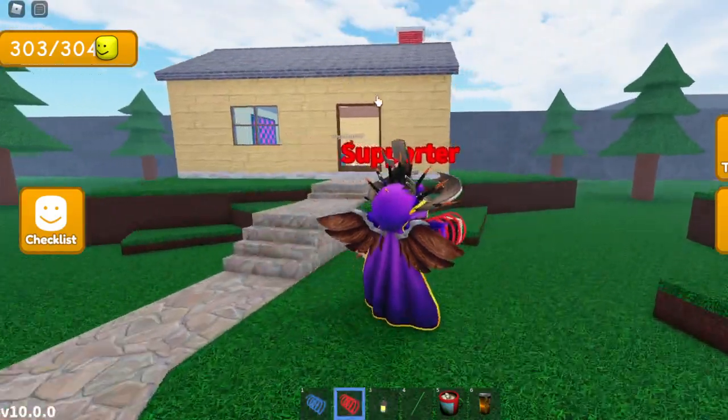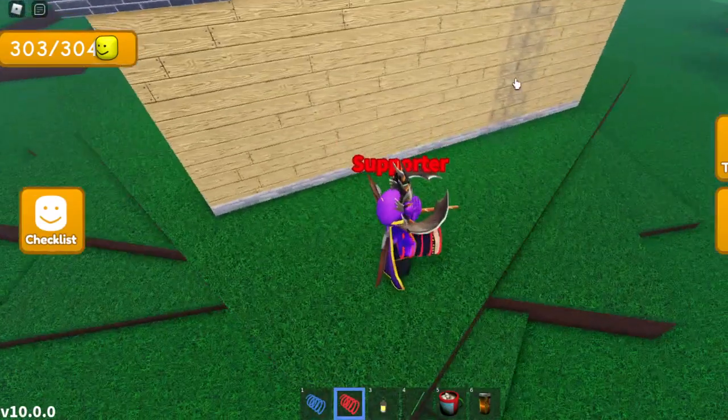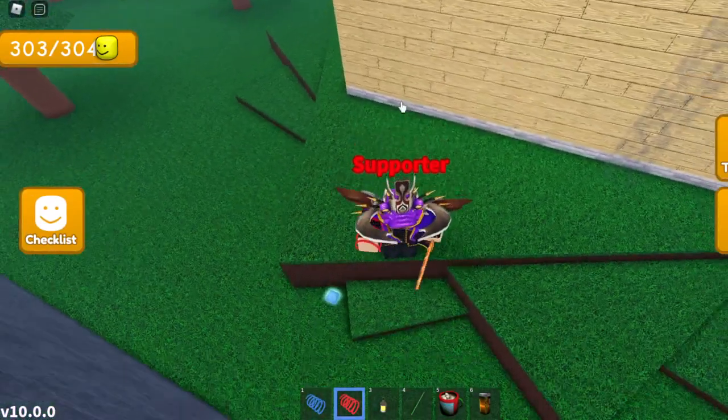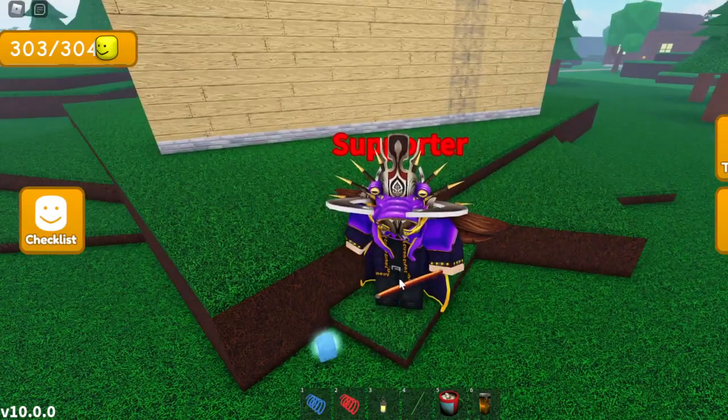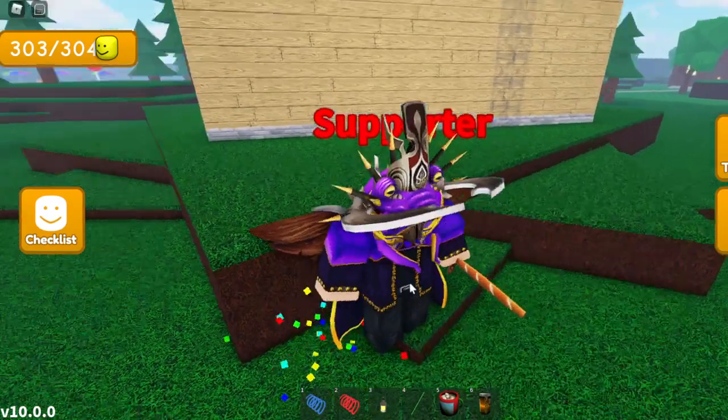It's right in the spawn area. From the spawn, you want to turn around and head over to the back of this house. Once you reach the back of this house, right behind the grass hill where the house is on, should be the first cube. So once you find this first cube, you can go ahead and touch it — that's one out of four cubes done.